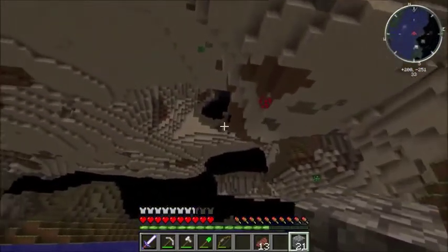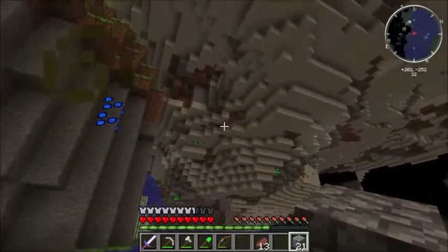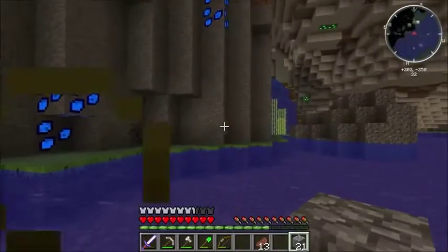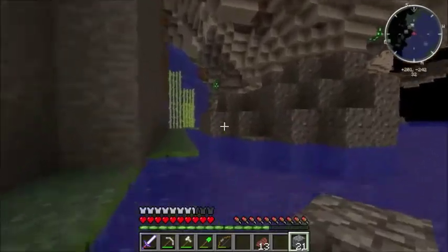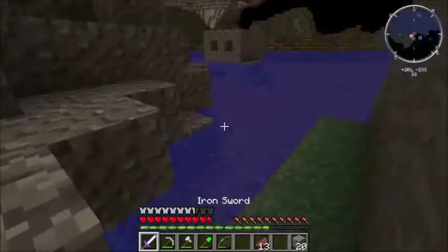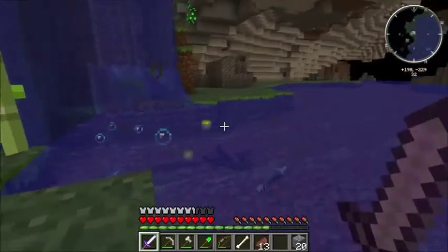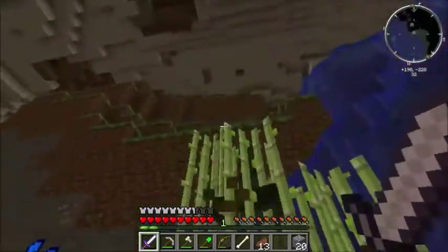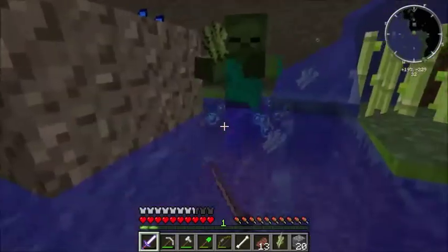But this is a pretty nice world being a cave world, because we can actually see where some of the ores are. For instance over here we can see there's a large amount of copper, so hopefully we can try to get up there and mine that. He did not have a lot of health apparently — he probably lost it when he dropped down here.